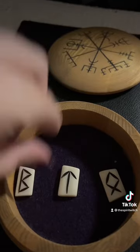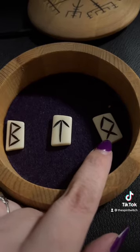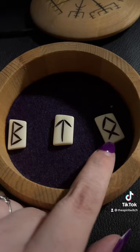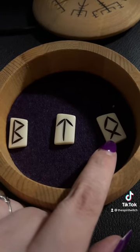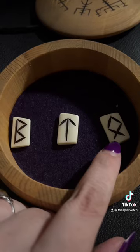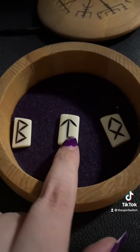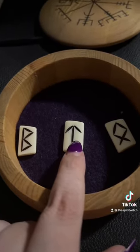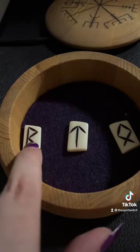The way you read these runes is from right to left. The far right one would be number one, which is the situation or query — this goes along with the question you've asked. The second one would be a challenge to the question that you've asked. And then the third one will be the course of action that could be taken to help you through this process.